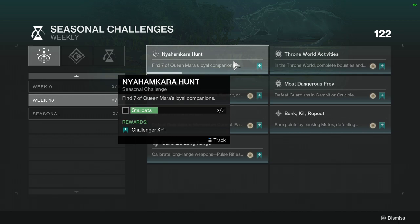Find seven of Queen Mara's loyal companions — I don't know what this is. Someone has already done it; Esoteric probably already has it done. I'm probably going to look his up so I can just get this done without going through everything. It says right there: Star Cats. I still don't remember it though.